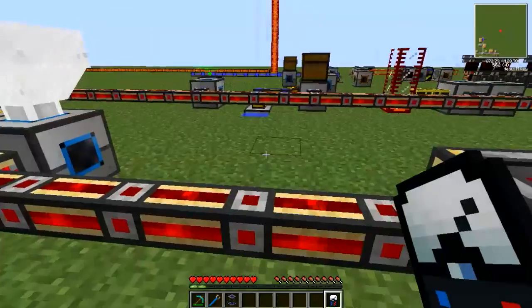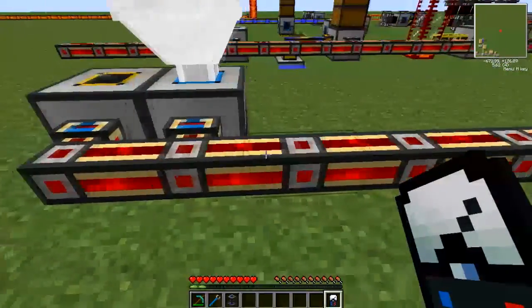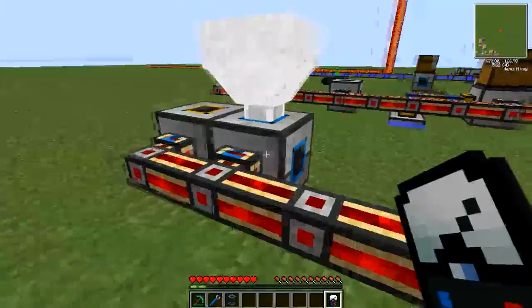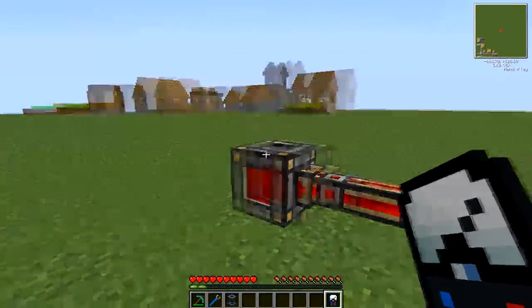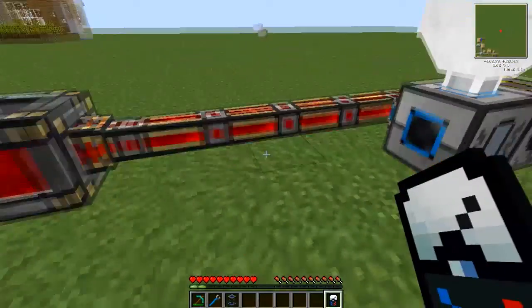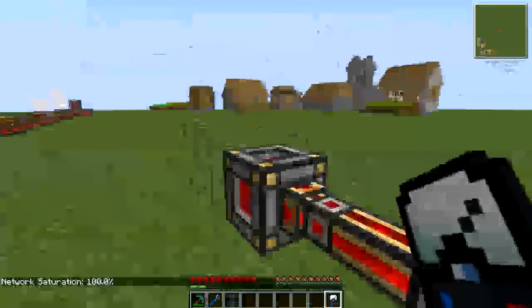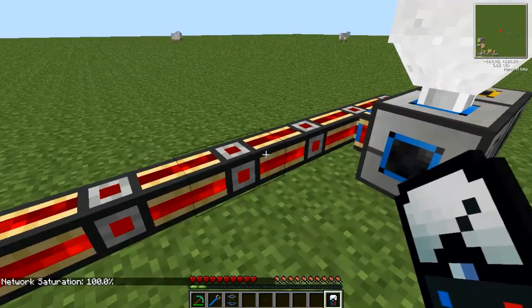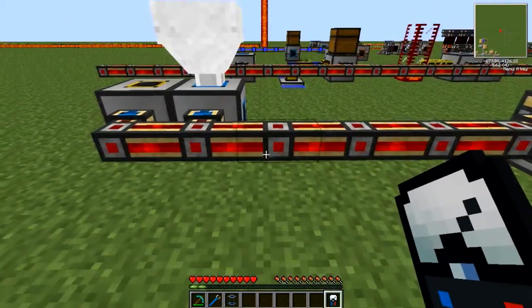So in essence, what you'll be using the multimeter for is checking to make sure you are providing the optimum amount of power for your machines or machine room — to make sure you're not wasting fuel by leaving engines running when they're not needed. At 100% saturation with engines at this end, you'd be wasting fuel because the machines aren't drawing that much power.